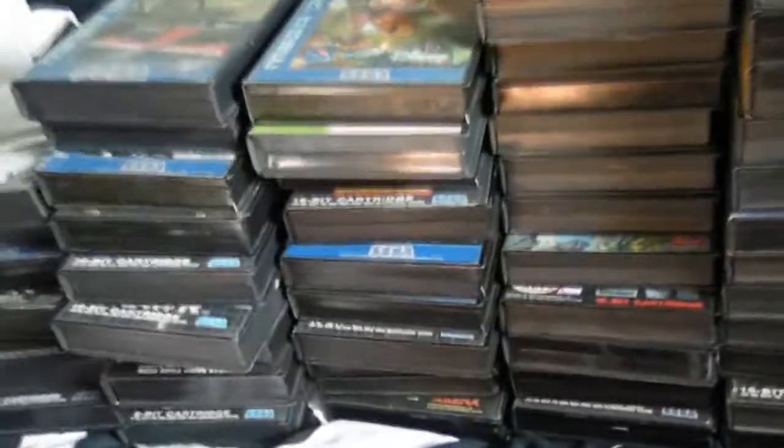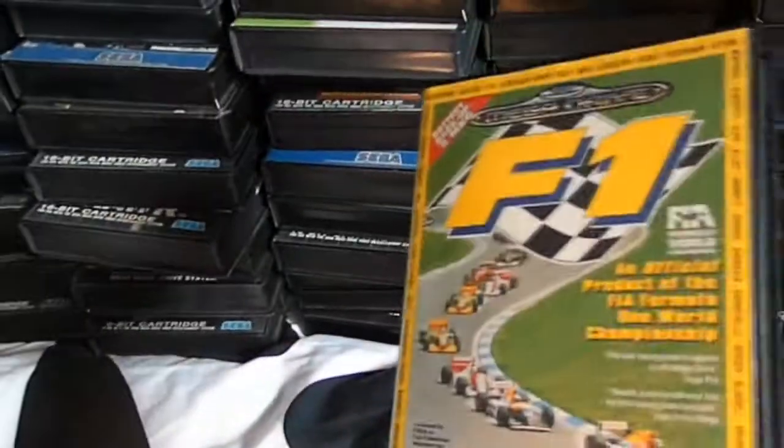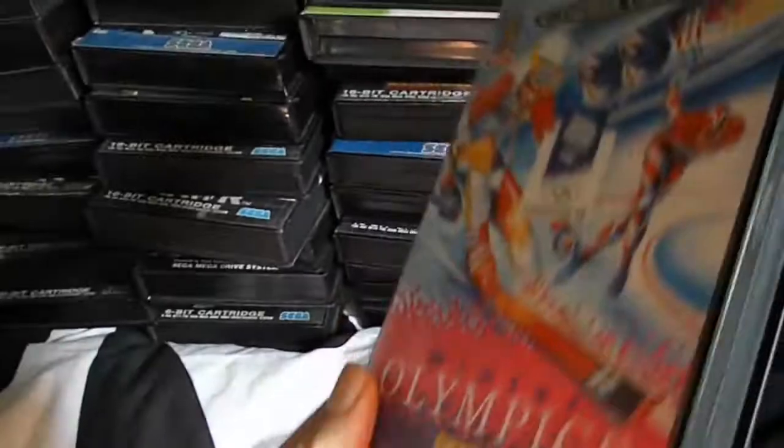Donc j'ai Bob avec une Megabost — elle est vraiment grosse celle-là. F1 tout classique, un jeu de F1 comme le nom l'indique. Et j'ai Winter Olympics — qui est sur les jeux olympiques de Lillehammer 94.